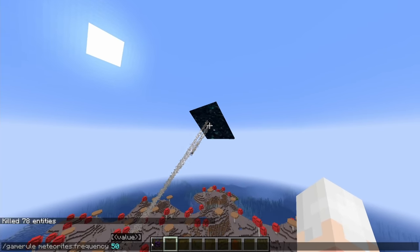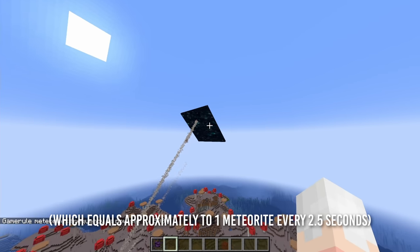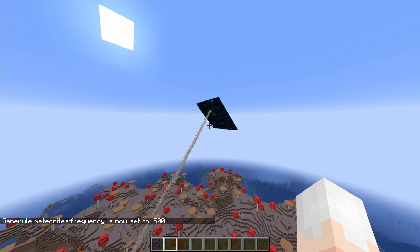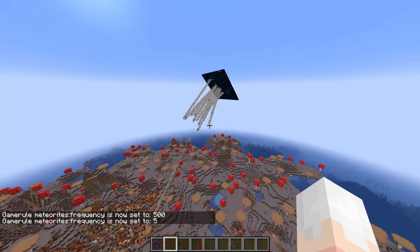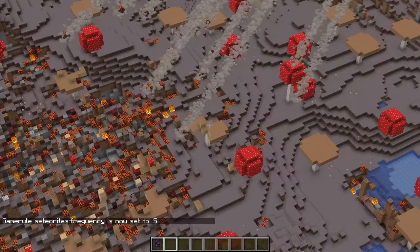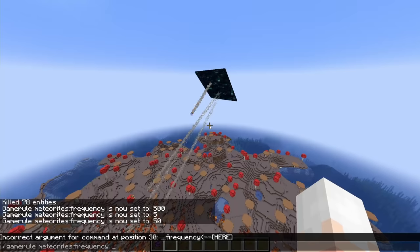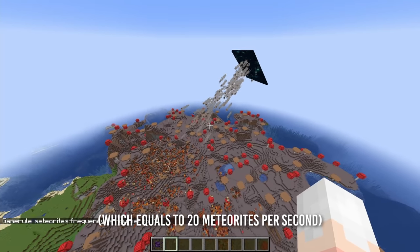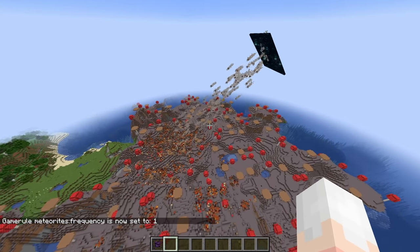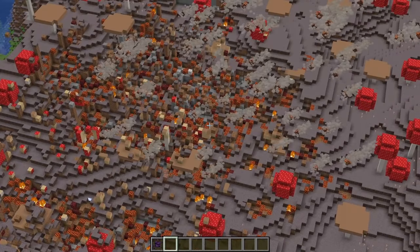For instance, if I put it to 50, every tick the game will say 'I have one chance out of 50 of spawning a meteorite,' which means that if you put a higher value, meteorites are just not going to spawn very often. But if we put it to something like five — yeah, good luck. Good luck surviving that. If we put it to one, we'll get one meteorite per tick, which may or may not turn your land into a Swiss cheese. A very scorched Swiss cheese.